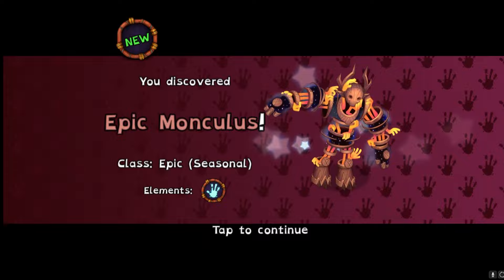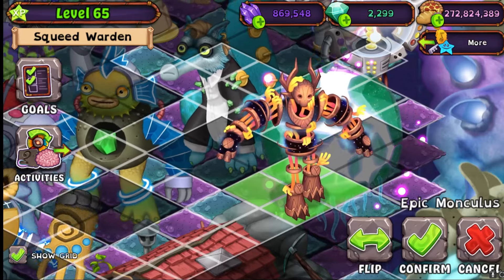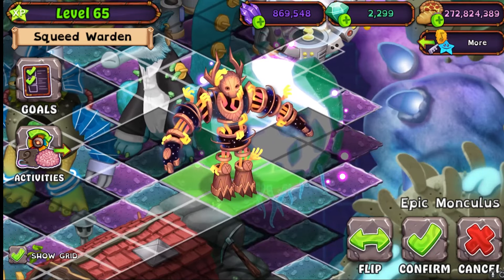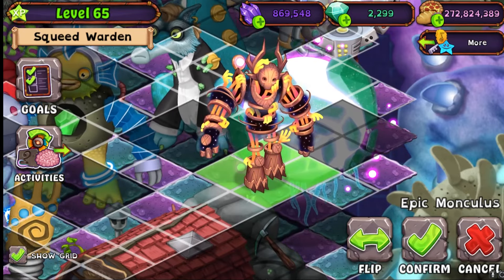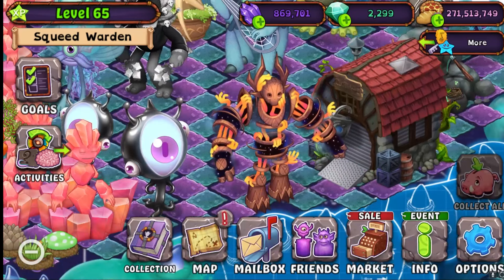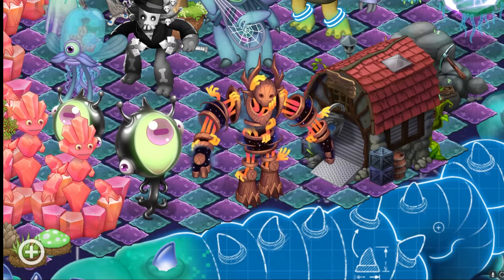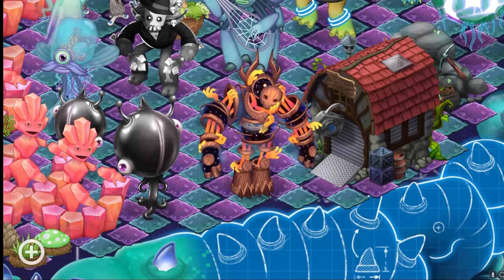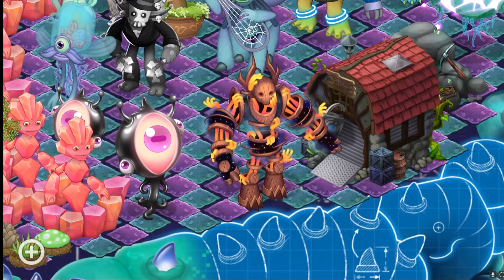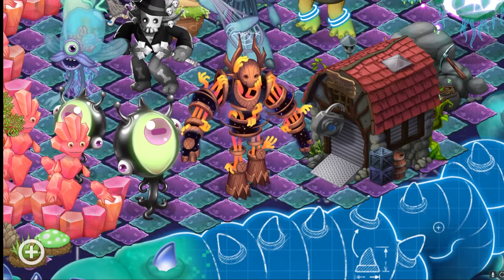Wow, that idol is insane — this might be the best Epic in the game! It's so cosmic and it looks like fire, like the fire elemental. I just love it. Let me find a good area to put it. Here we go — and instead of like unhinging its jaw, it unhinges its entire face! What?!